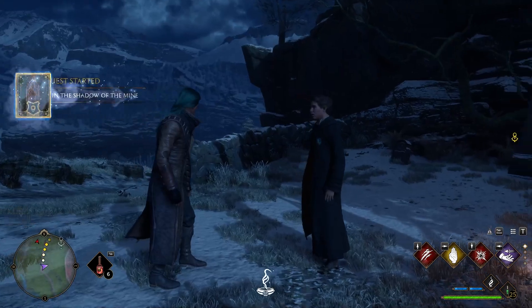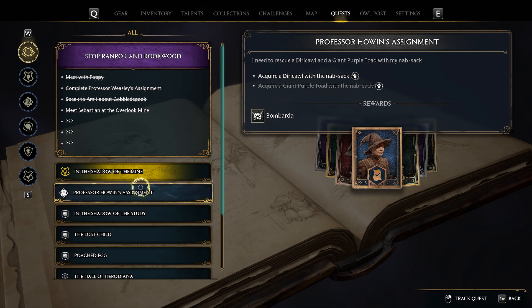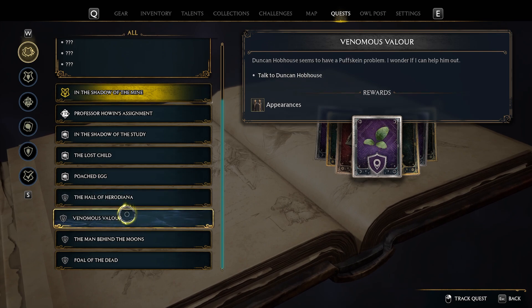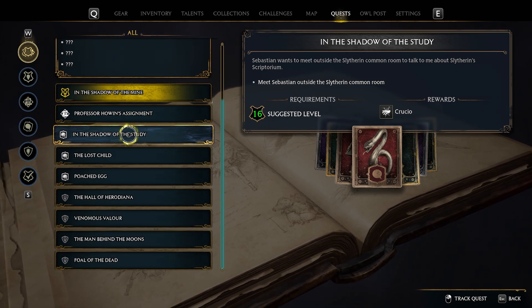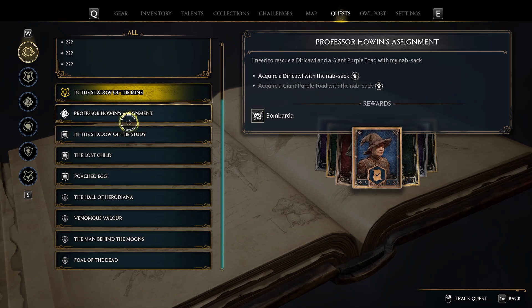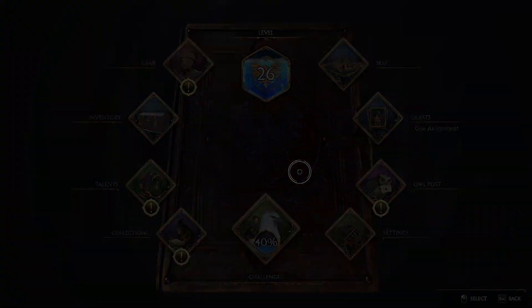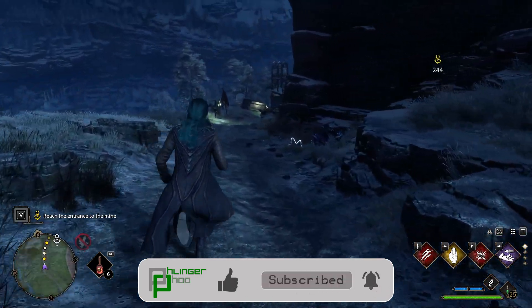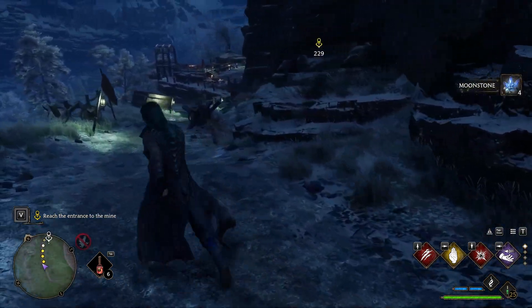How do we want to handle this? Let's see if we can avoid detection first. But let's not draw their attention. Very well. This guy has a quest — Sebastian. You can actually learn Crucio from him. One of those curses — I don't think I want to do that. Because I know there are different endings you can have, and I want to try this without having a single one of the Unforgivable Curses.